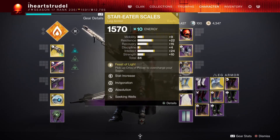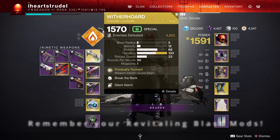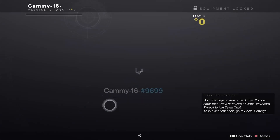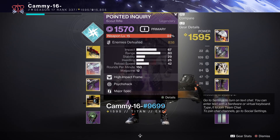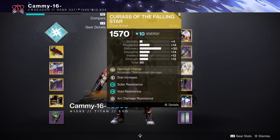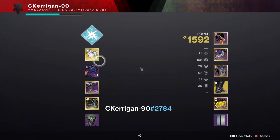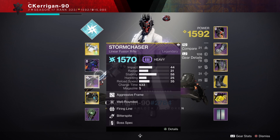The first build is a Blade Barrage Hunter with Star-Eater Scales. I'm using Storm Chaser, a void pulse rifle, and the Witherhorde — I'll have the build link below. For Cam, he's using the Outbreak Perfected, Pointed Inquiry, and Storm Chaser on a Thundercrash Titan with the Cuirass of the Falling Star chest piece for added damage. CK is on a Warlock running the Arbalest, Iterative Loop, and Storm Chaser.